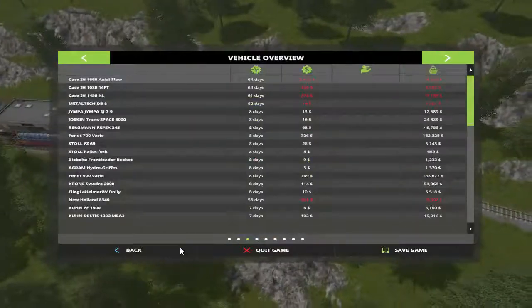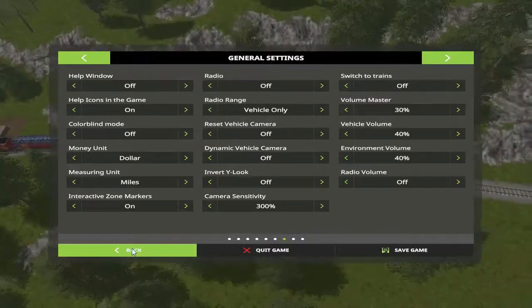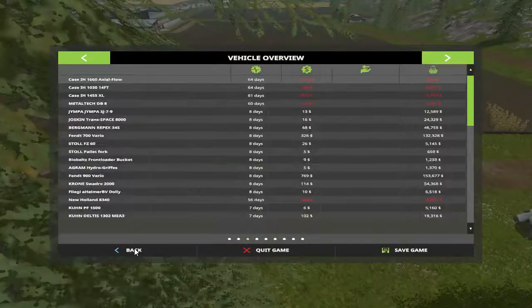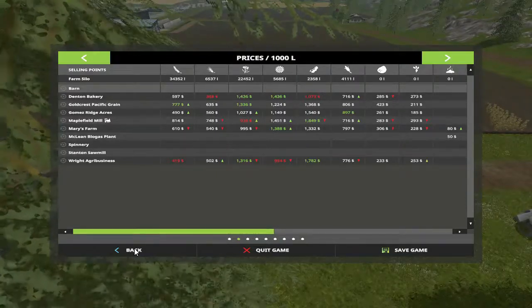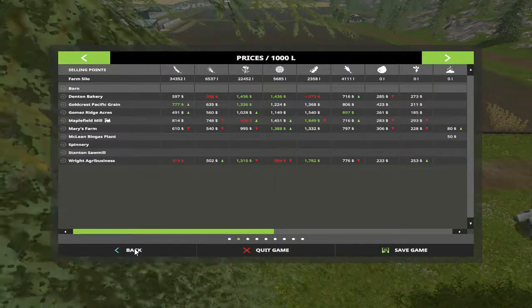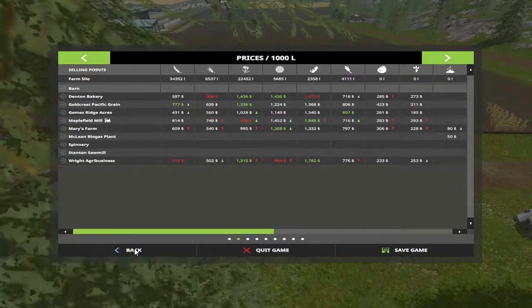I'm going to take the train switcher thing off. We do have a little bit of each crop. Where's sunflowers the highest? That'll get us on up there. Denton Bakery — Maplefield Mills going up. Let's go to Denton Bakery and sell our sunflowers.